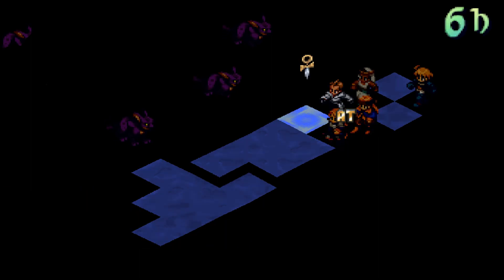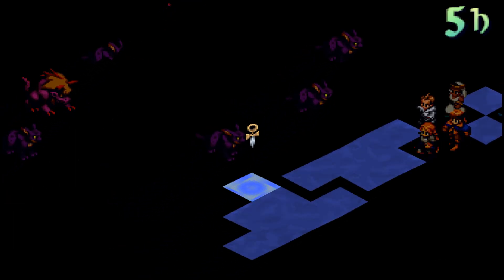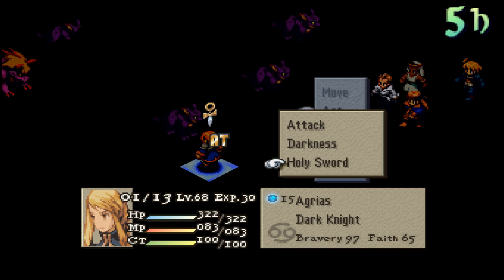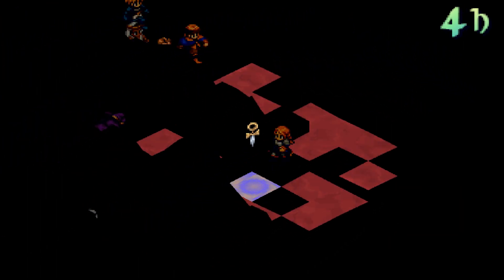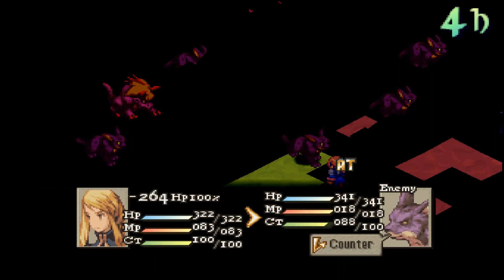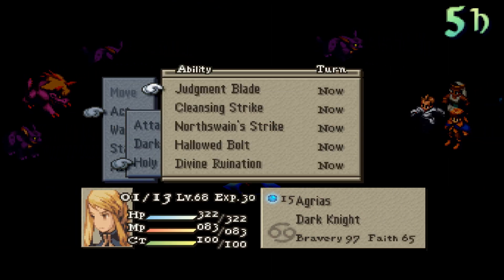I think I'm going to want to stay on level 5 if I can. So let's just go ahead and put her here and see what we can do. I got Abyssal Blade, which is cone-shaped — makes this T-shape here. I could hit that, but I think this is going to drain hit points, so let's hold off on that.